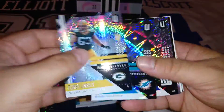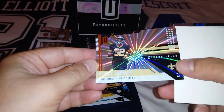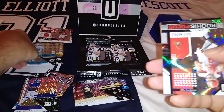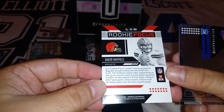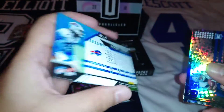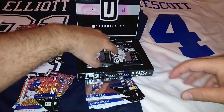Lindsley, Davante Parker — this is a Galactic; see the difference — not numbered. OBJ, another Flight. Marcus Davenport rookie — Shine. Ryan Tannehill, 42 of 150, Super Plate — that's the second one we've pulled of the same parallel. Rookie Focus: Baker Mayfield — look at that, top notch! Another subset. Rookie Tremaine Edmunds for the Buffalo Bills. Chris G, mate, one of your favorites! And finally, Cedric Wilson Jr. for the Cowboys. Rookies everywhere!